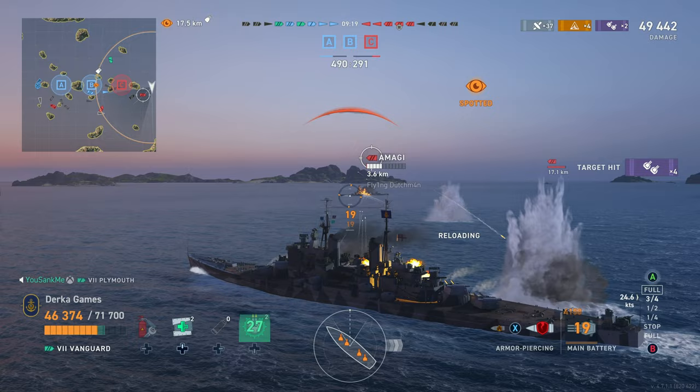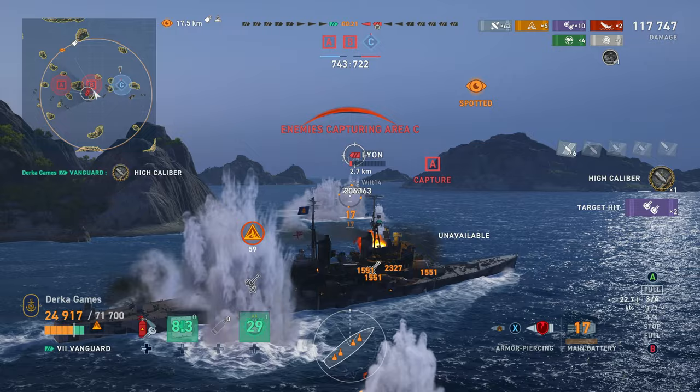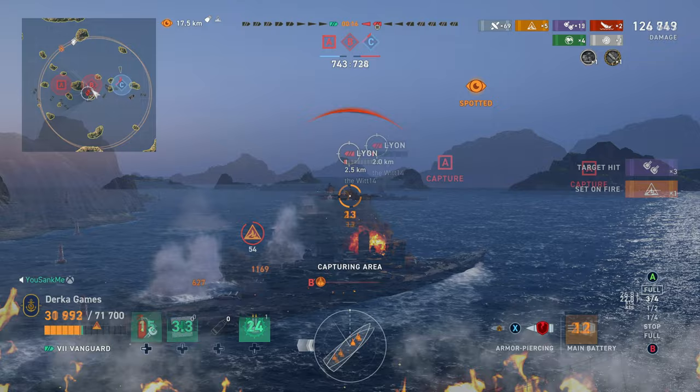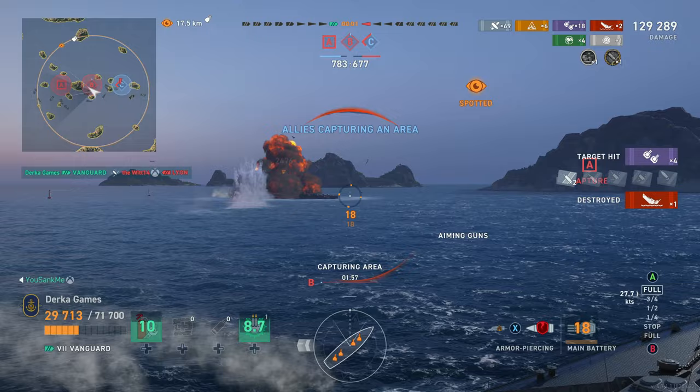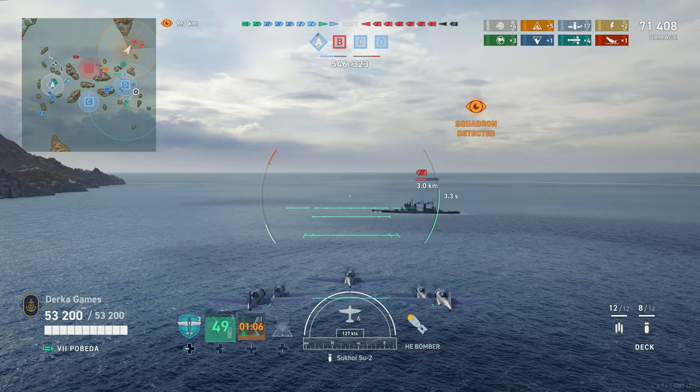On to the battleships — my pick would undoubtedly be the British battleship line. The Queen Elizabeth comes in as one of the most powerful Tier 5 Tech Tree battleships, and the King George V sports great high-explosive shells with 10 fast-reloading 14-inch guns. These ships have great high-explosive and armor-piercing capabilities and powerful heals. Finally, my pick for the carriers is hands down the Soviets. Hunting destroyers with skip bombers is extremely fun and very rewarding, as it can have a large impact on winning your matches.